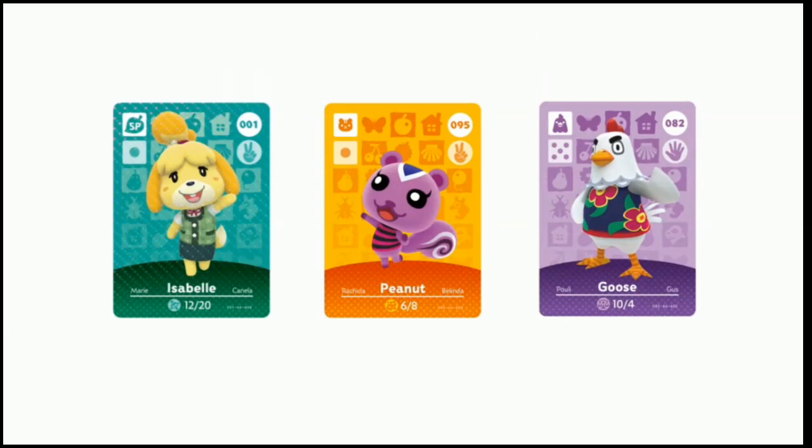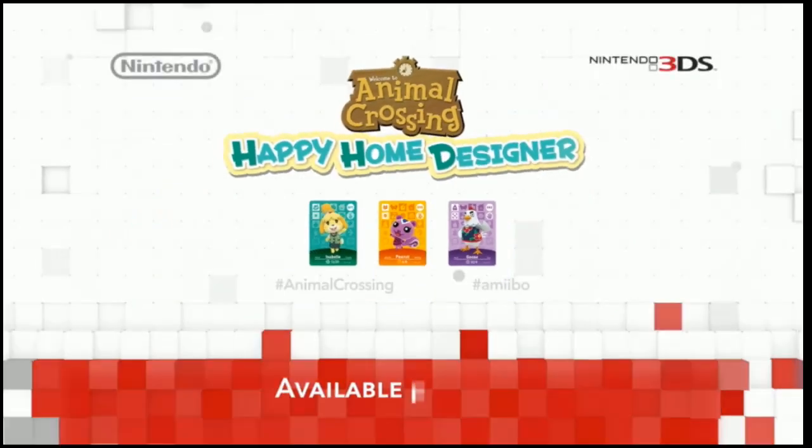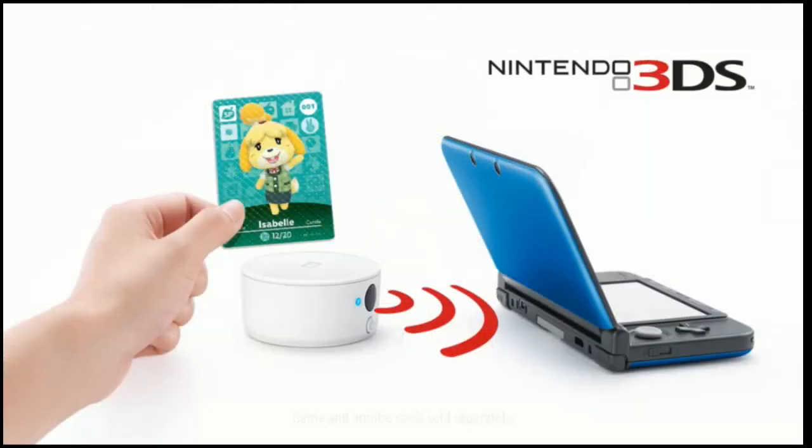The Animal Crossing series amiibo cards and the game Animal Crossing Happy Home Designer will be released this fall. We will also release an NFC reader-writer accessory on the same day as Animal Crossing Happy Home Designer, so you can scan amiibo on regular Nintendo 3DS and Nintendo 2DS systems as well.